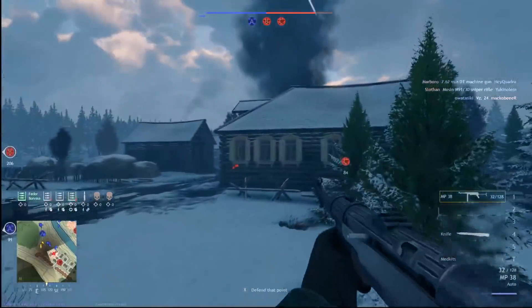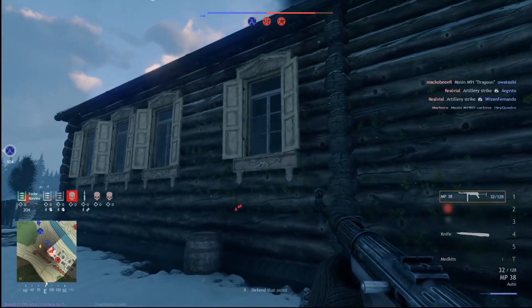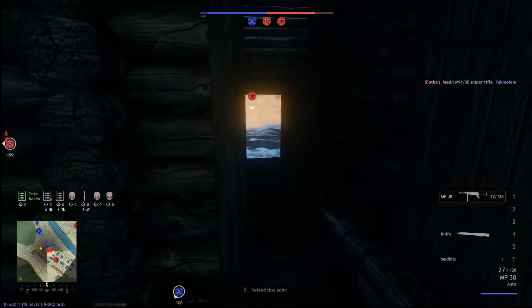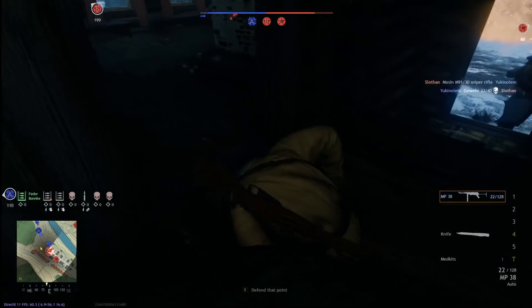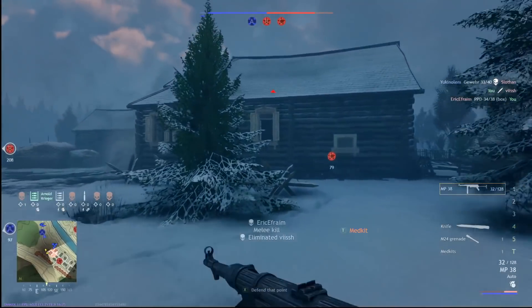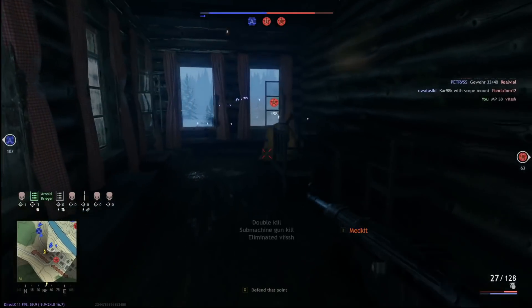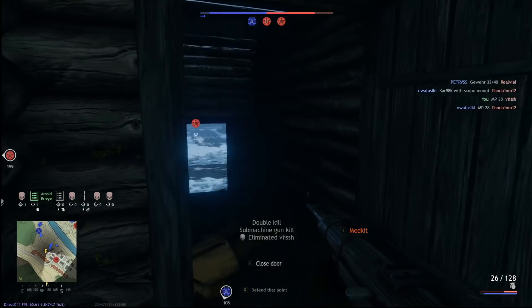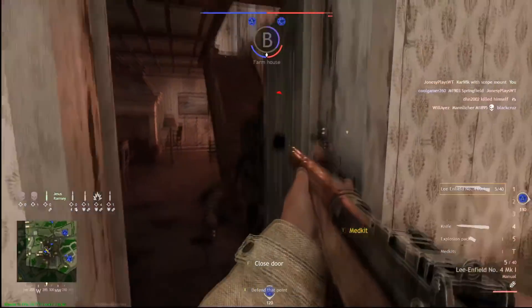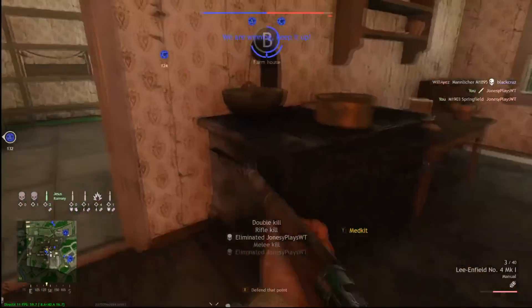First up is the quick melee. If you hit the middle mouse button you'll do a quick rifle butt, and on console click the right stick. You can finish off downed enemies with it — right here you'll see me do a quick melee to finish a guy off. It's especially good for bolt-action rifles since you have limited ammo per clip. Instead of wasting two shots, just give them a love tap on the head when they're down and you'll have a lot more ammo in your clips.